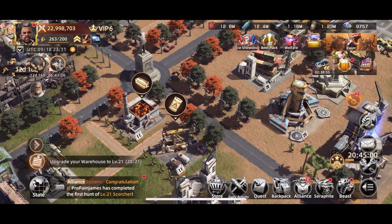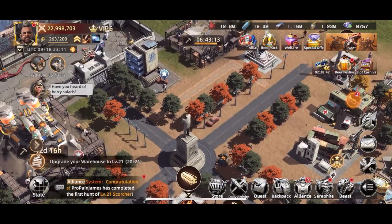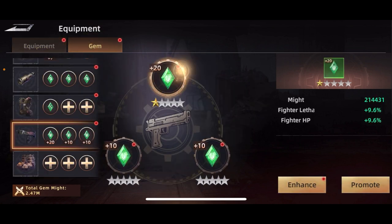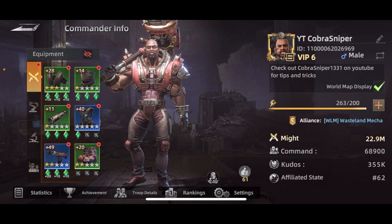I totally get wanting to limit spending — I'm the same way. The next thing that makes a surprisingly big difference is your player equipment. One piece is giving me 27% boost, and the gems are adding lethality, HP, and other stats — another 20-something percent — so in reality we're getting probably 50% from that one piece alone. Each piece focuses on a different stat.